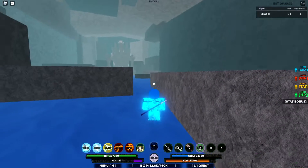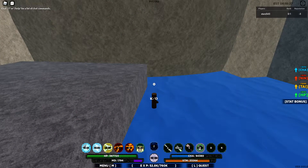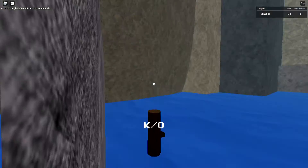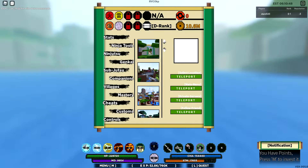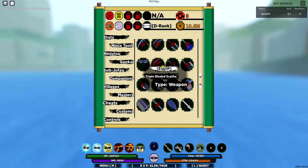If that doesn't work, you can escape, arc, and enter. Once you KO, it'll bring you back to the outside of the Akatsuki base. And then you have your screenshot or your ninja tool that you wanted, which is the triple-bladed scythe.